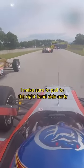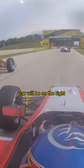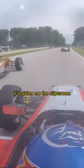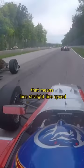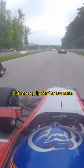I make sure to pull to the right hand side early as I know that white and orange car will be on the right, giving me the slipstream and more straight line speed. Although because we're running a lot of wing, that means less straight line speed but more grip for the corners.